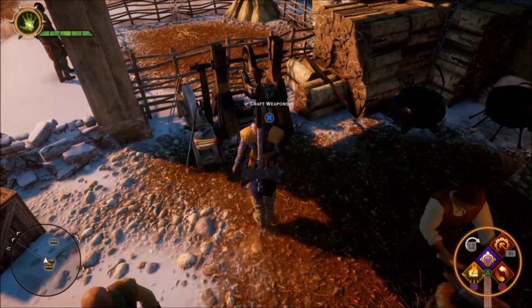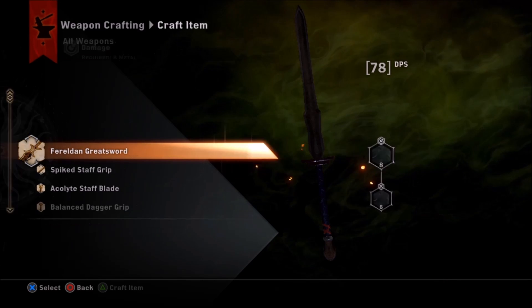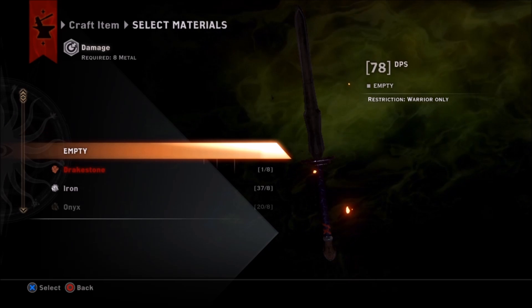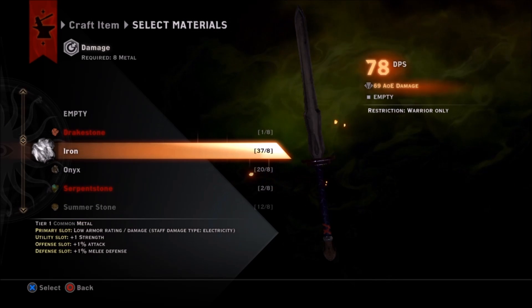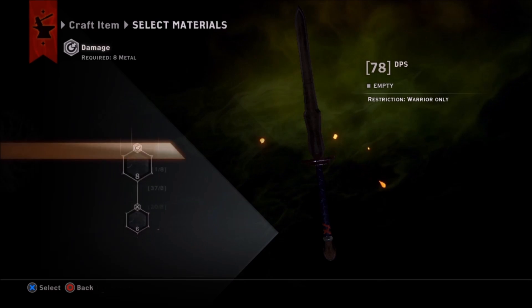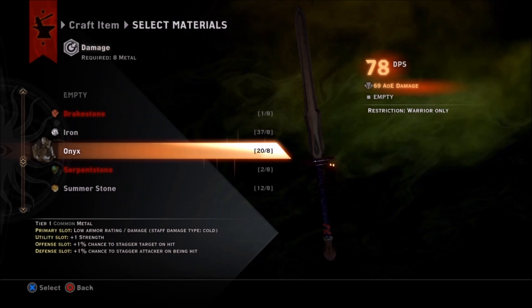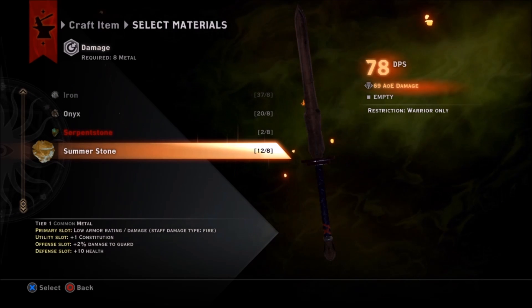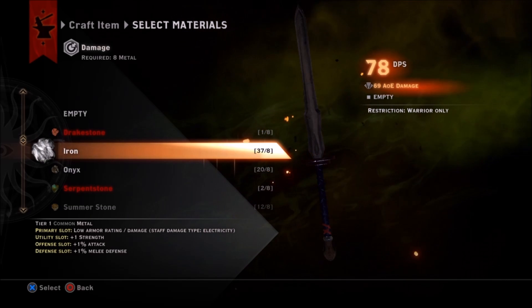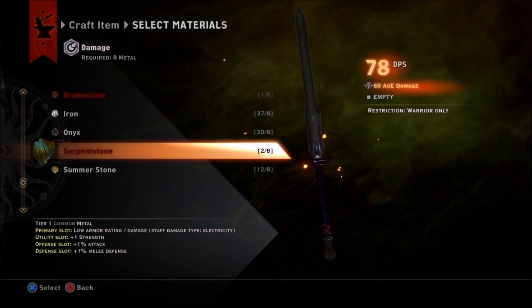Over at the weapon bench, weapons are almost identical to armor. You've got one primary slot to make the weapon. At much higher levels you may have three, four, even five slots to fill and really buff your weapon the specific way you want. You'll probably also have exotic materials to give really good buffs. In this case that top slot is simply to add damage and make the weapon itself. The bottom slot gives an actual bonus — you see over on the top right, under 78 DPS when you first make it, that's where it's going to give you an AOE stat.